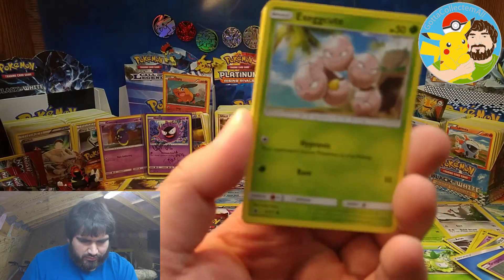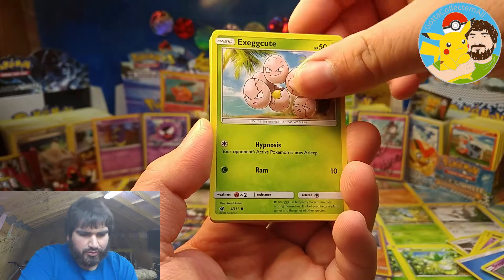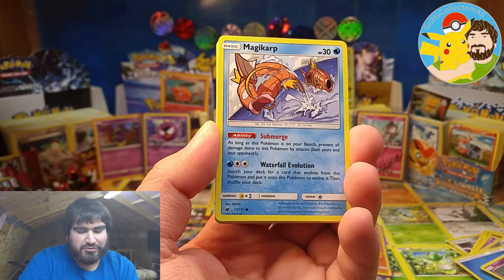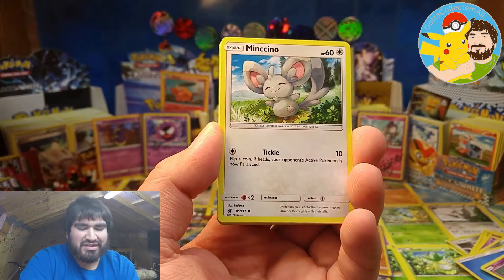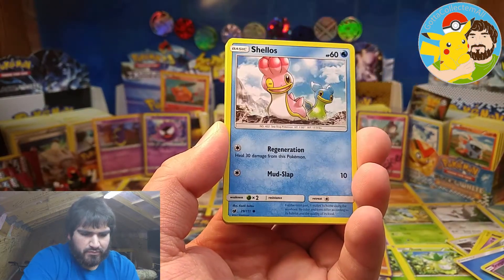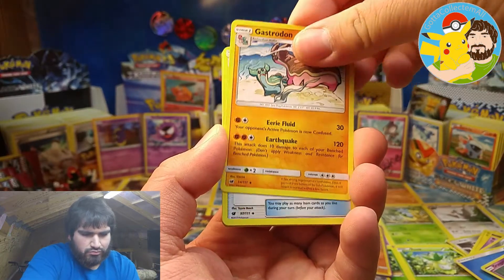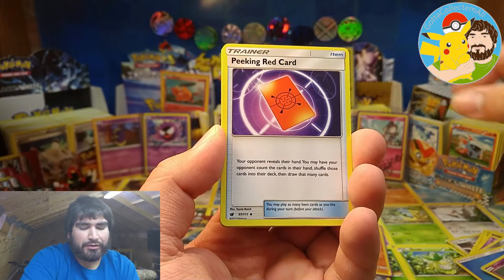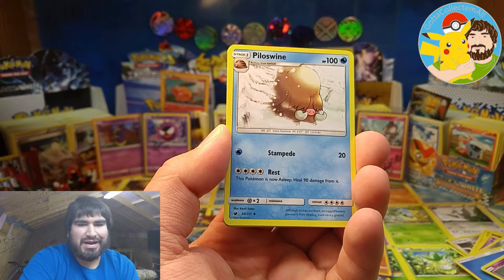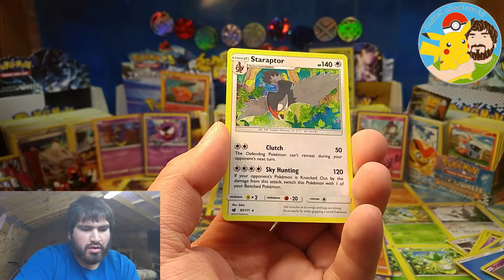Okay, we have Exeggcute, Magikarp, Minccino, Corphish, Shellos, Gastrodon, Poké Red Card, Piloswine, Swampert, and Staraptor.